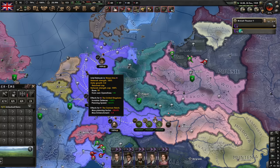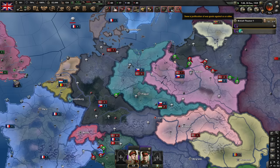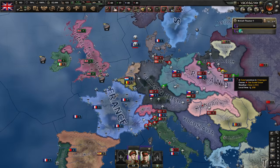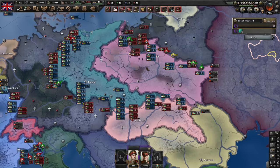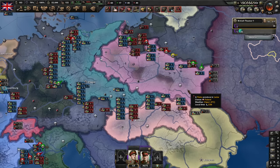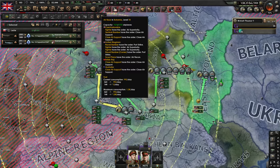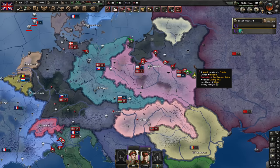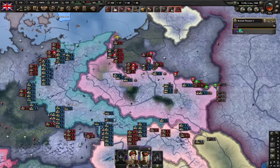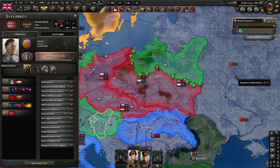I could try to disrupt Germany with a civil war, but then we wouldn't get all the territory. Soviet Union is justifying against Poland — that is a big problem. Perhaps we should let Poland surrender; if they do, at least we won't have to fight the Soviet Union. I'm going to pull my forces out of Poland. Now I actually want Poland to fall and surrender, or we need to kill Germany before the Soviets attack Poland. 160 days left.